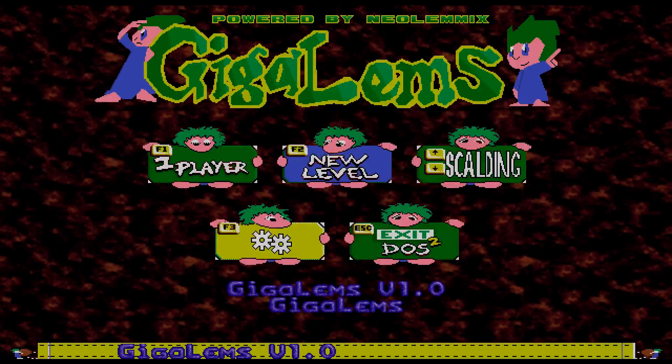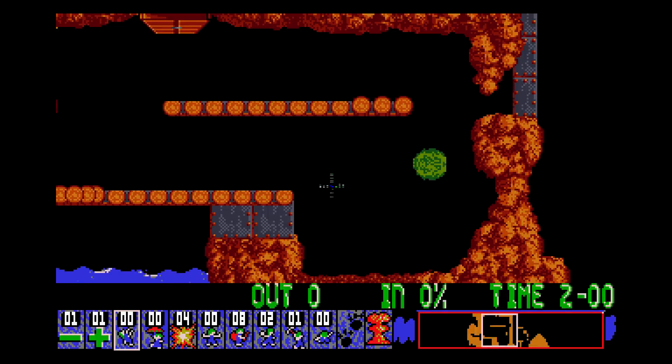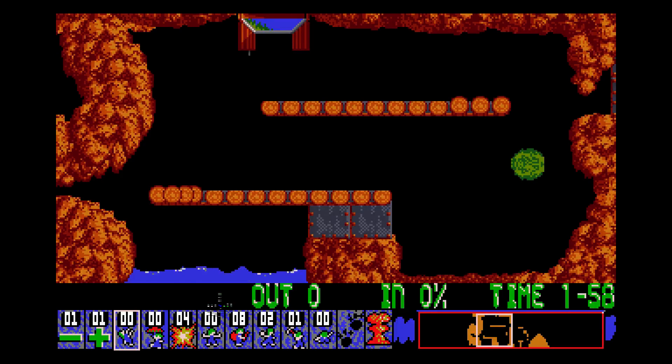Hello, so just can't get enough of Giga Lems, eh? So we're currently up to Skelding level 26, which is Botanical Research. Got 20 lemmings, 80% to save — we can lose 4 guys here. And it's not looking like it's going to be an overly hard level.